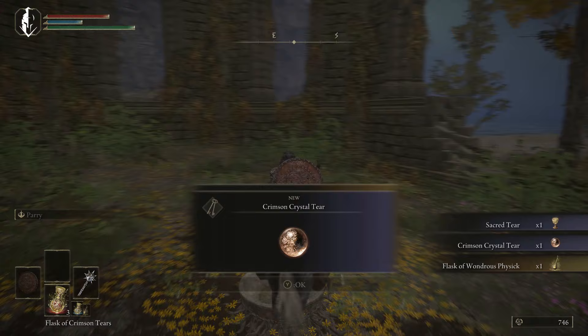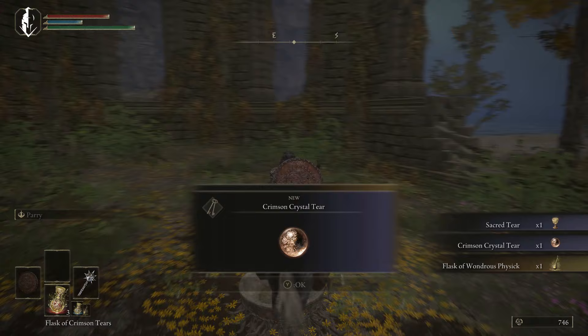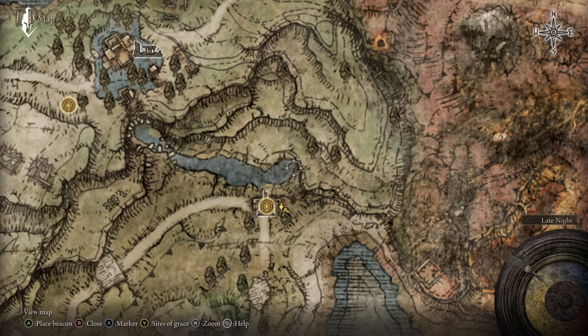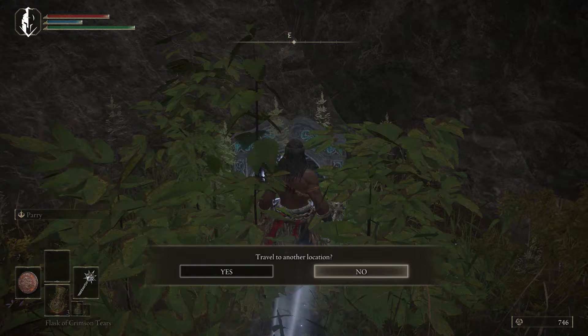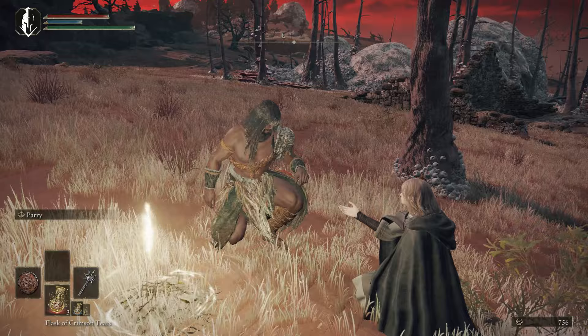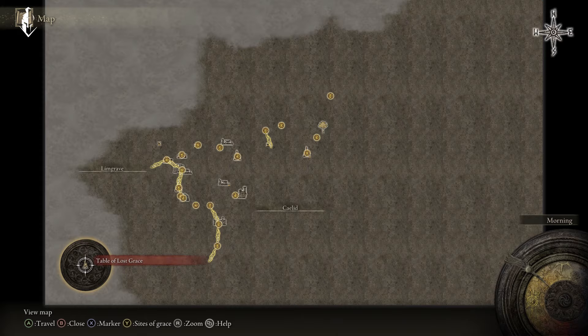Then we're going to come to the Third Church. We're going to grab a sacred tear and our flask. So now we can build our little custom flask here in a little bit. I'll get more into which tiers we're going to use. If you go just north of here into this little pond behind the Third Church, there's a waygate. We're going to take that. And then when you get to the other side of this waygate, the first site of grace that you actually sit down and rest at, you're going to be taken back to the roundtable for the first time. You don't have to do anything there — if you've got runes you want to spend, go ahead.